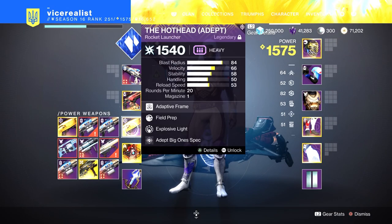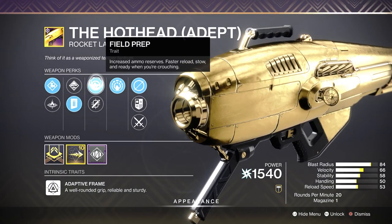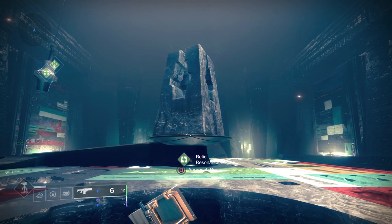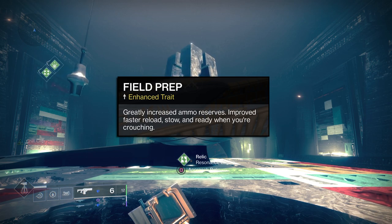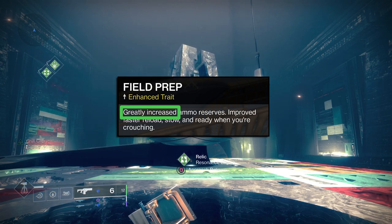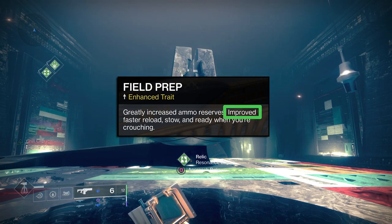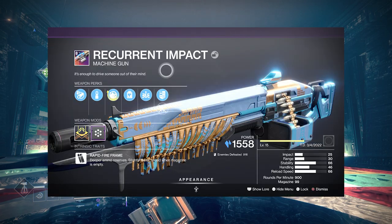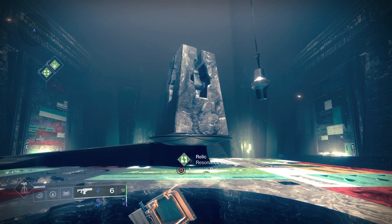A regular Field Prep has three benefits: improved reload speed, improved ready and stow speed, and deeper ammo reserves. The enhanced version of this perk promises greatly increased and improved versions of those benefits. Well, what exactly does that mean, and is it worth it? Could this actually help something like machine guns be relevant again? We tested all three benefits to find out.